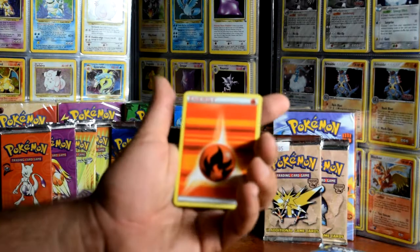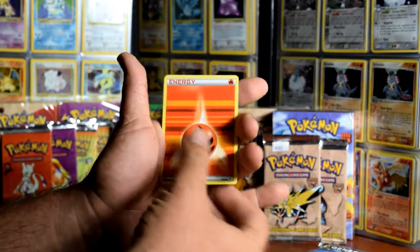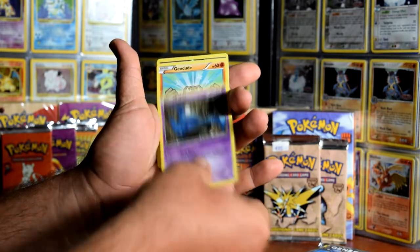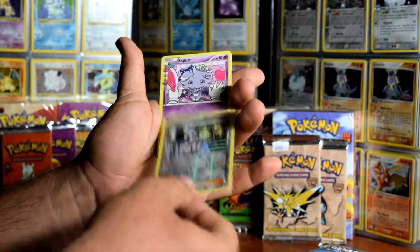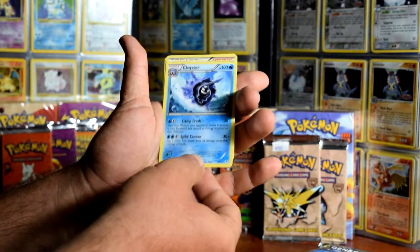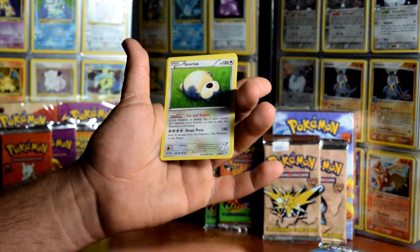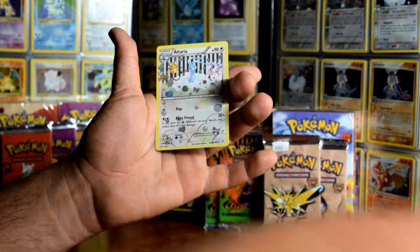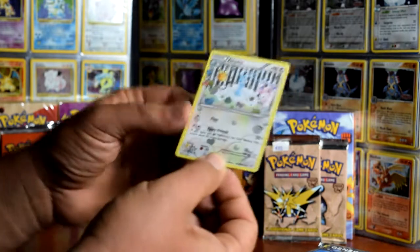Let me see. We'll hold them like that and I'll focus. Here we go - Tangela, Zubat, Geodude. I forgot the name for a second - Cloyster. And Snorlax - there you go, Snorlax is our rare card. And then we have an Altaria, I think is what it is. And that's it.